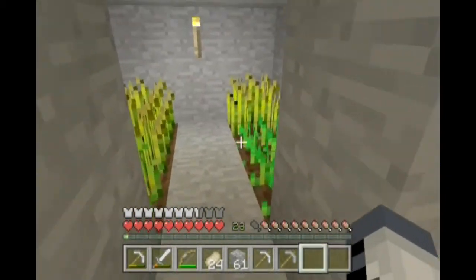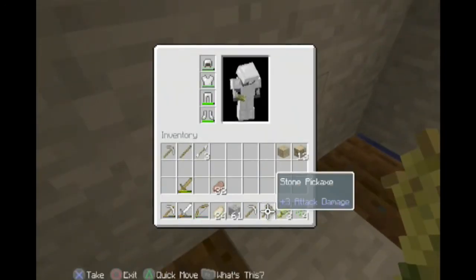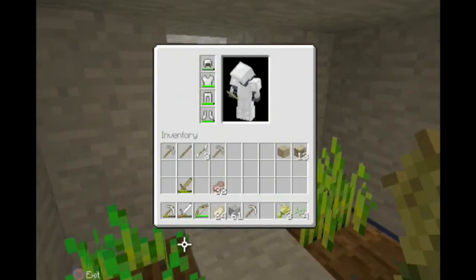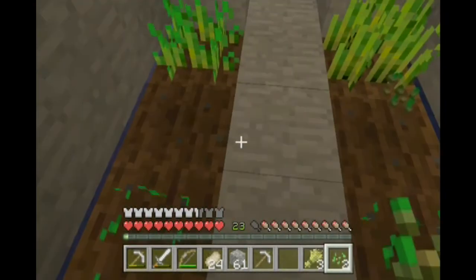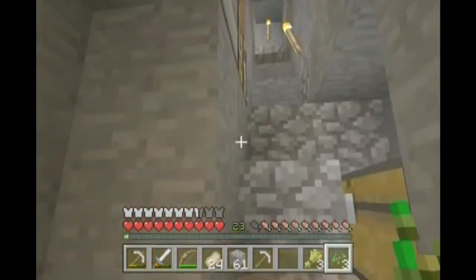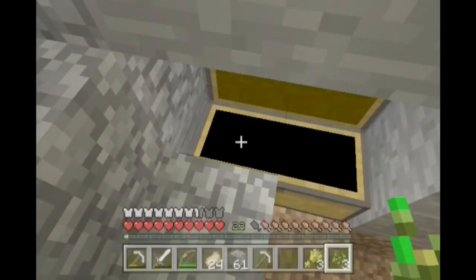I just had a zombie so I'm going to have to bear that in mind. Hopefully there's none near me. I just destroyed a torch — where did that torch go? I'll go make a new one because I'm going to have to go out anyway. I don't know where it could be though.